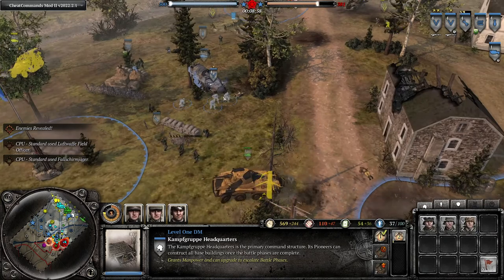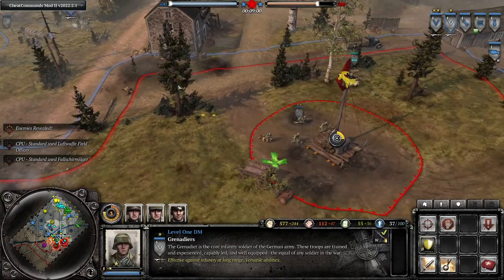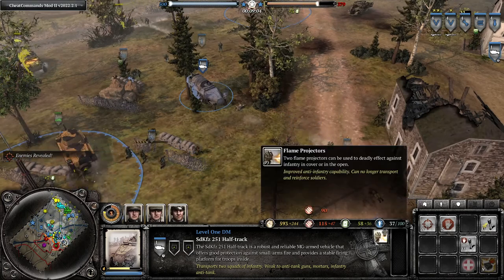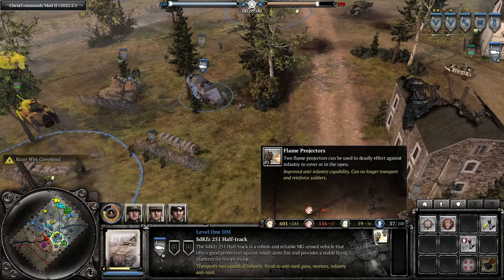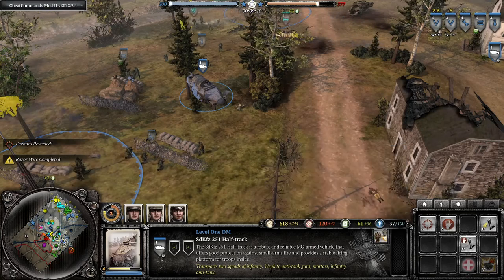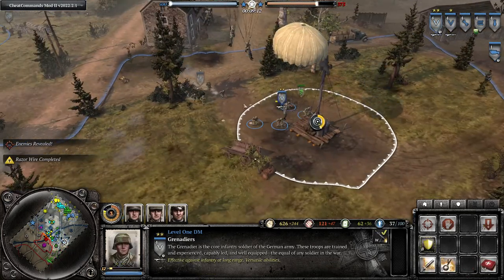We're going to want to get our battle phase two. Need to retake that point there. Also what's great about the half-track, which you won't see often in 4v4s, is you can upgrade it with flame projectors, which makes it really good against infantry, but it's also very squishy.